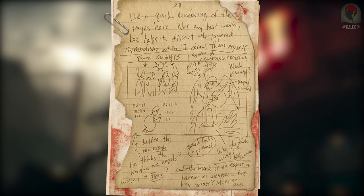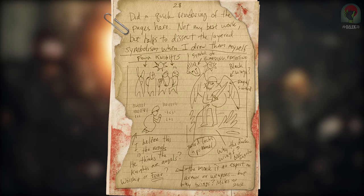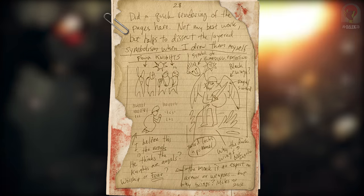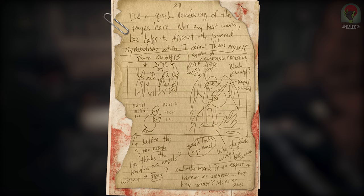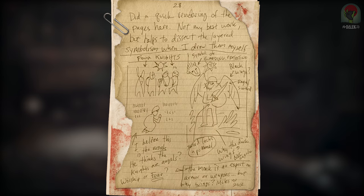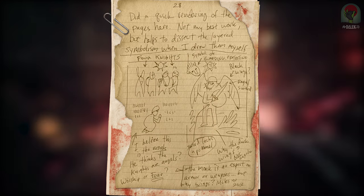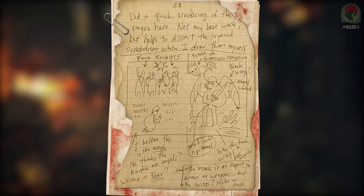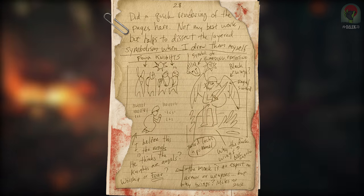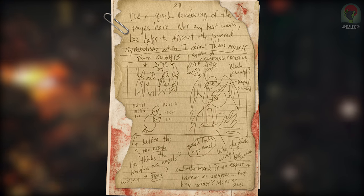Looking at the second page, we can see where the image shown at the start of the video comes from. The note reads: 'Did a quick rendering of the pages here — not my best work, but helps to dissect the layered symbolism when I draw them myself. Four knights. Symbol of guarding. Protecting. Black wings. Regal sword. I believe this is the monk. He thinks the knights are angels? Worship or fear? Sword lacks a pommel. Why the dark wings? Not angelic. The monk is no expert on armor or weapon, but why wings? Makes no sense.'